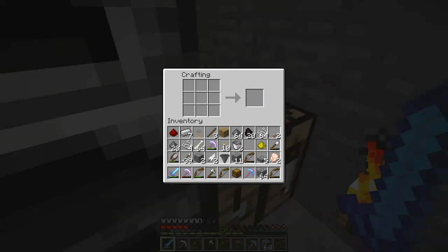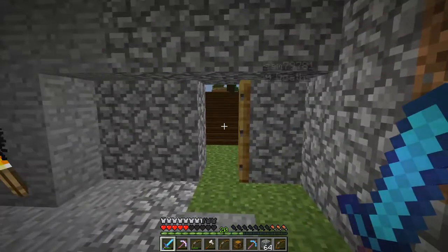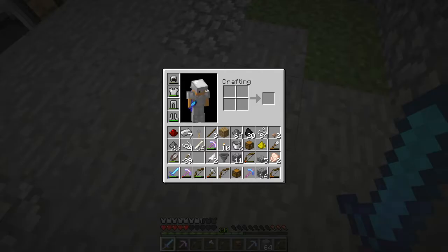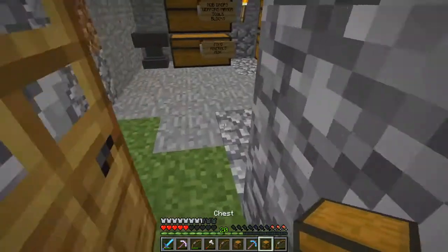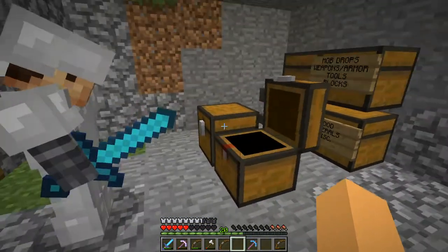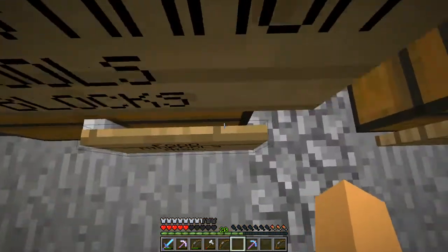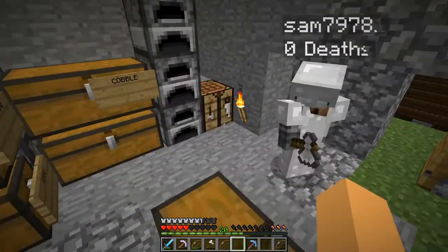To make a trap chest, you want to put a chest next to a tripwire hook - because that's logical. Yeah, it makes sense. The tripwire is a trap, so... My plan is you can have double chests here and double chests there, so it just maximizes storage and space.